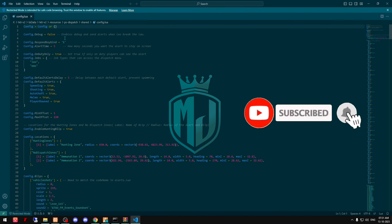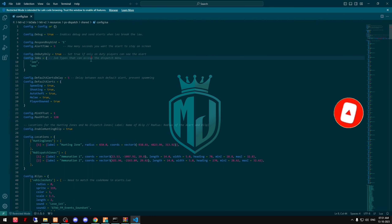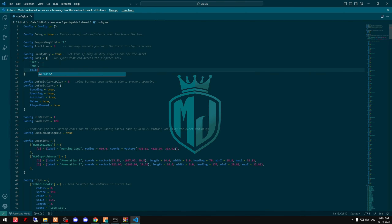Open the config file in PS-Dispatch. Right here, we have to set this to true. This is for on-duty players — only those who have a PD or EMS job can see the alerts. You can configure this according to your preference, and add the job code here as well.